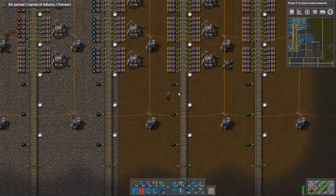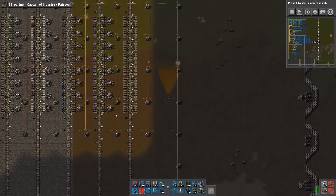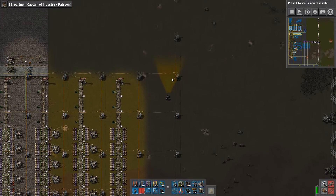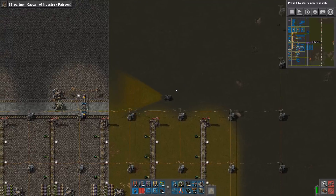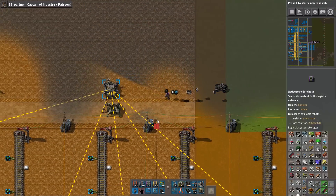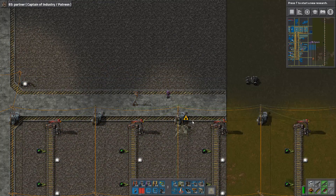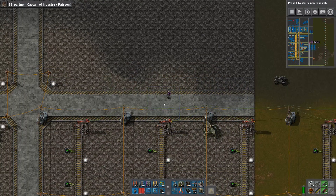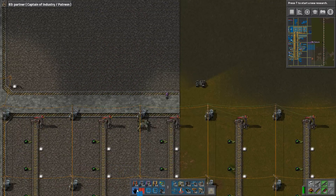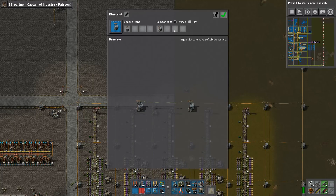We want to take a look at building a better local science deposit. Since most of our things — three of our things — are coming in here, why not get it in this location. Now this is absolutely horrible. I will need to get some things here — no entities but only tiles.